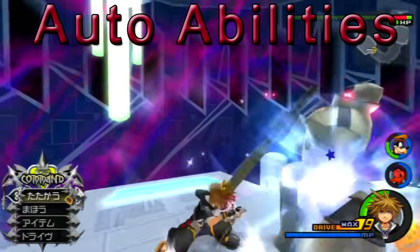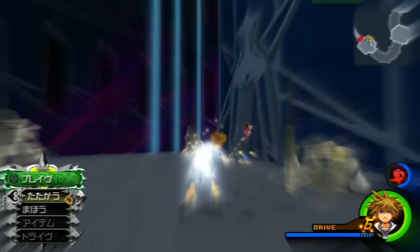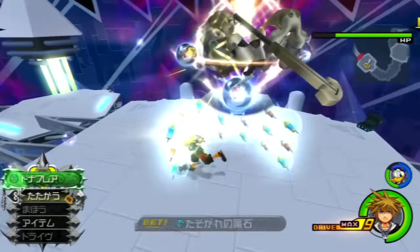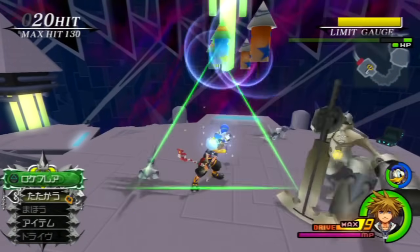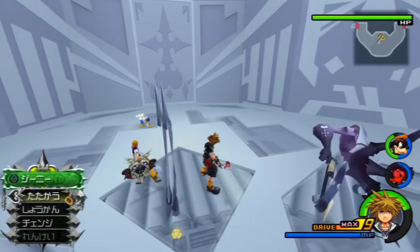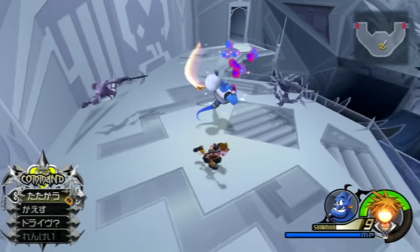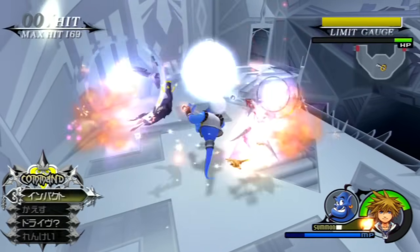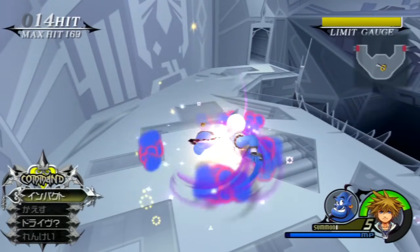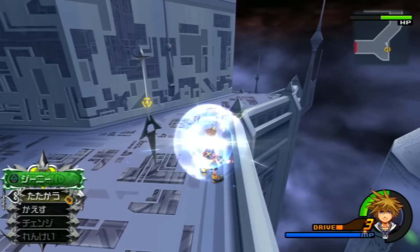There are a bunch of auto abilities in the game that I will group together. These abilities show up in fights as reaction commands that can be pressed to trigger either a drive, limit, or summon depending on which one shows up or which one you equip. Most people tend to figure out on their own why these abilities are bad, but because of their low AP costs, some people can't resist equipping them. To say something positive about the auto abilities, they can sometimes help players escape near-death situations by just pressing triangle instead of trying to navigate the command menu.